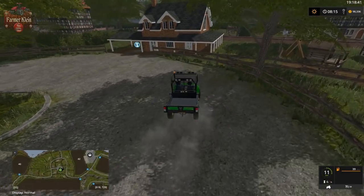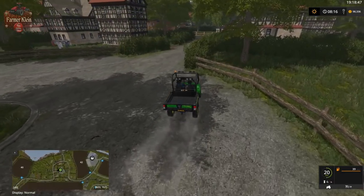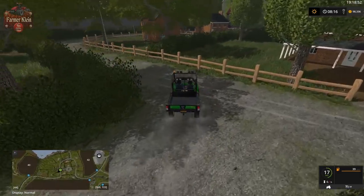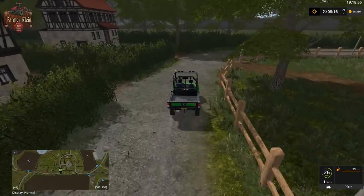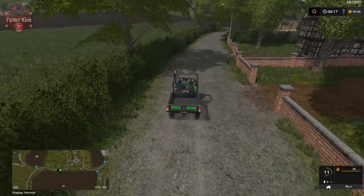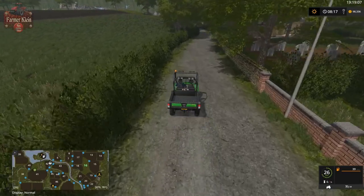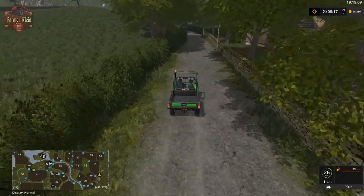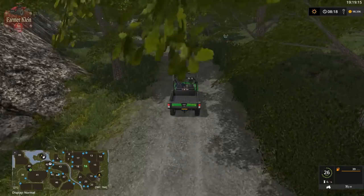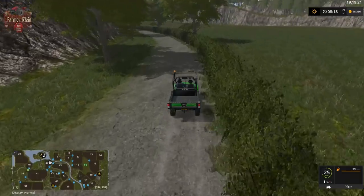Here is at least one of the egg sell points, if not the only one. And these fields — they are all planted in grass, for real. This is a grass map.